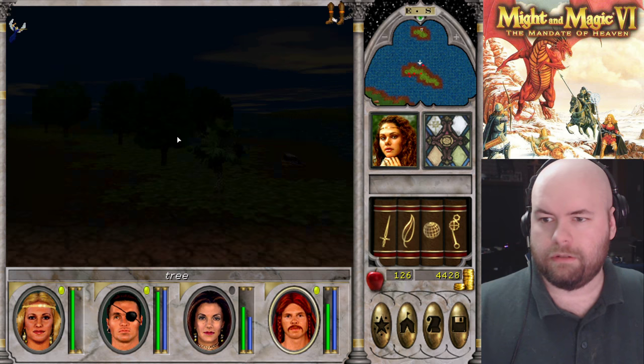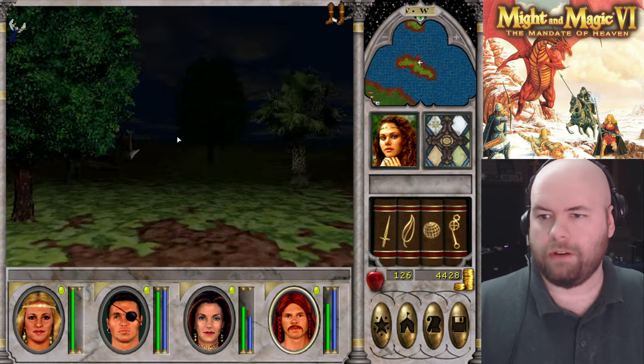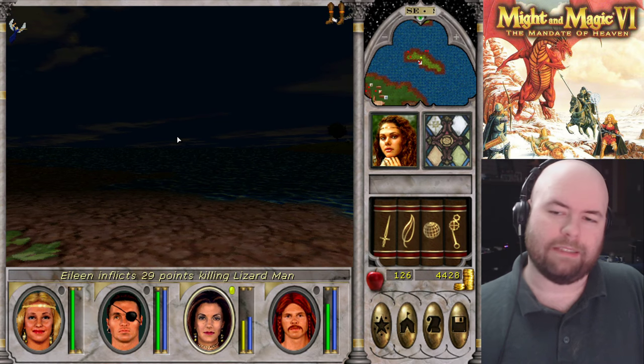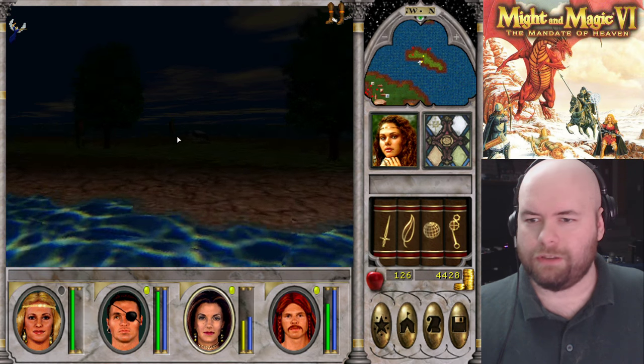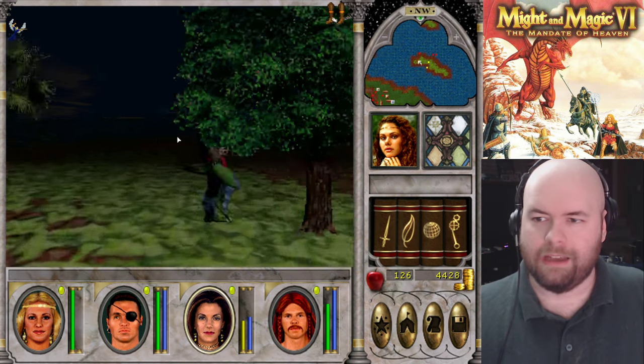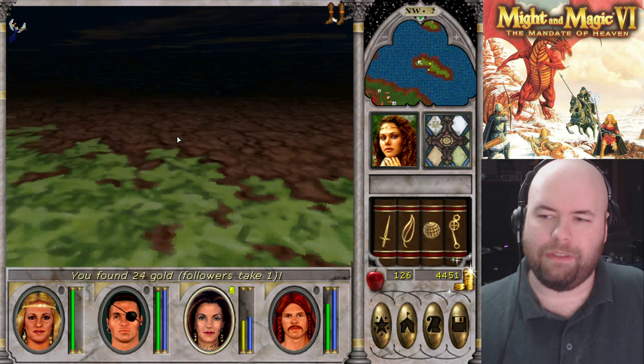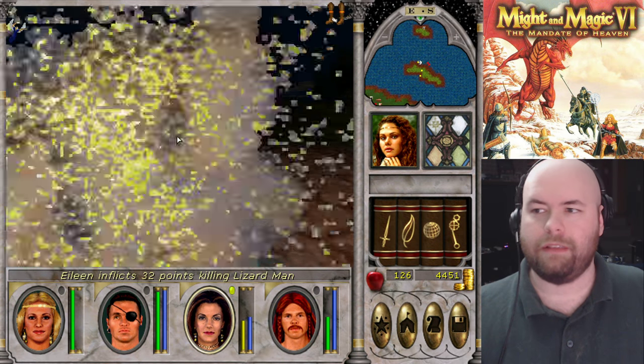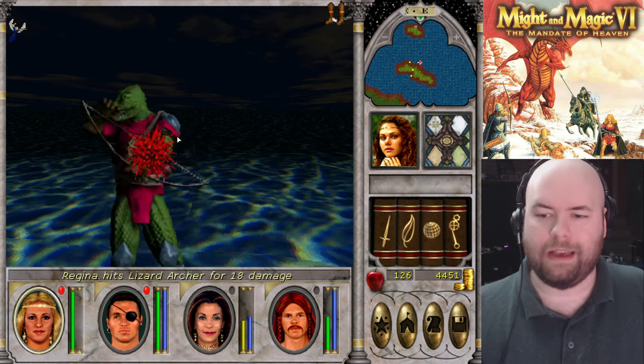Wizard Eye failed — explains why I couldn't see anything. I use Wizard Eye, and basically when I'm playing this game, I don't know if you've noticed where my eyes have been pointing — I'm basically using the mini-map in the top right-hand corner instead of actually looking at the map. That's how I know where I need to attack things.